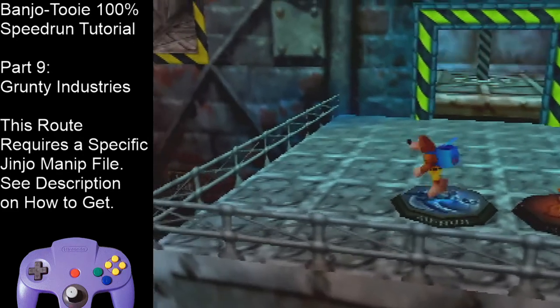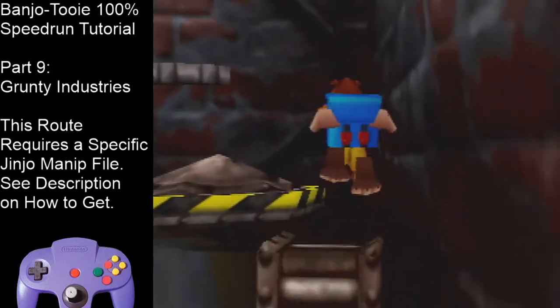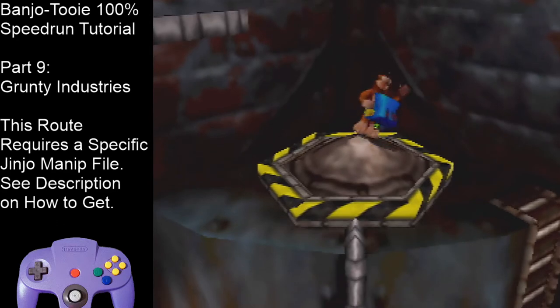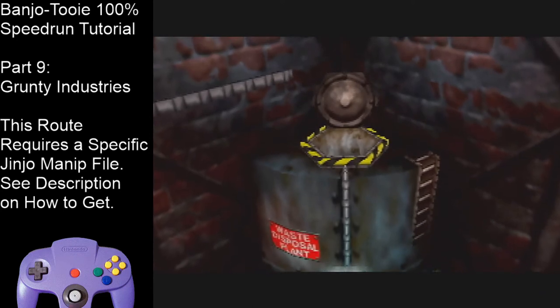Once you're done, hold up-left, double jump into this alcove, double jump on top of the toxic waste plant, release the battery — the hatch will open, Banjo will fall in, and take the loading zone.